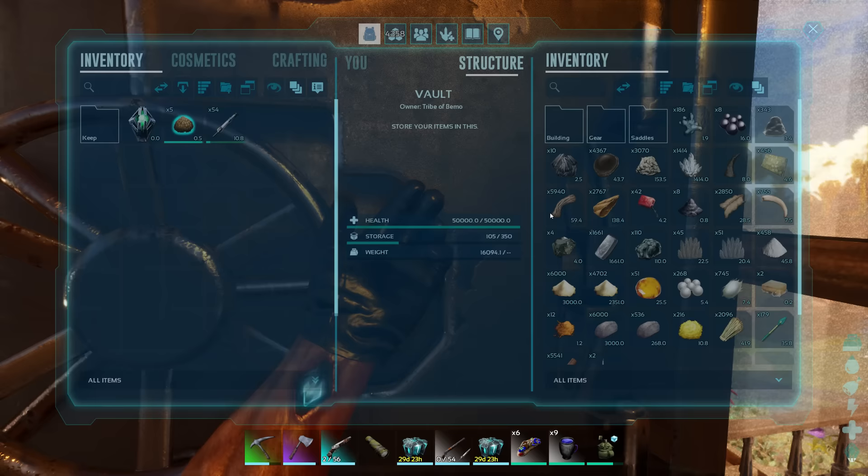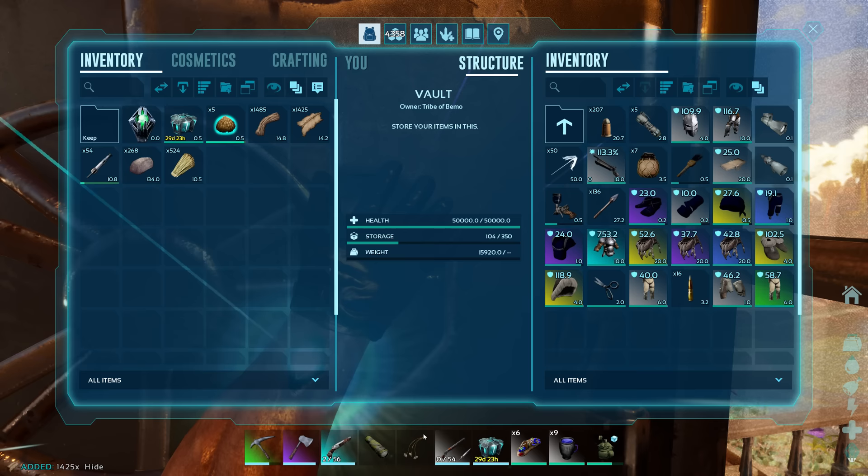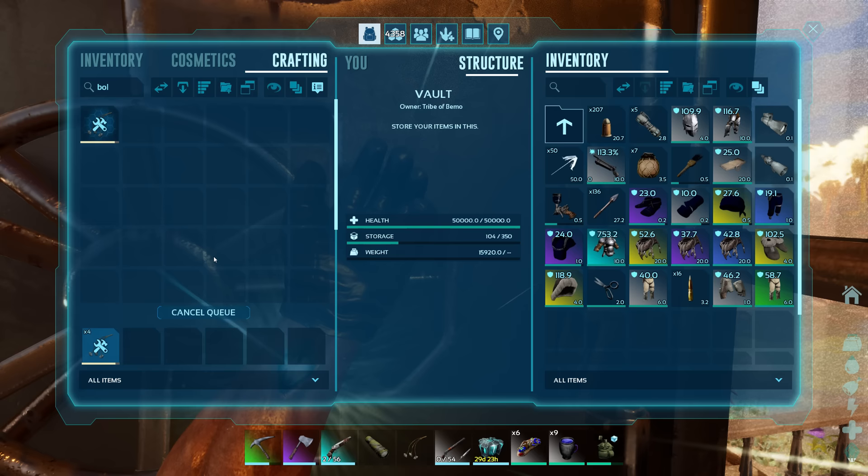So we're going to need some of this, not that much. And some of this, not that much. A little bit of fiber. And then I think it's hide. How many of the bolas do we have? We got one — we're definitely going to need more than one. Let's do four more. I should kind of get a set for getting one. We're not going to try to do the whole trap — we'll just hit him with the bola, hit him with some tranks.